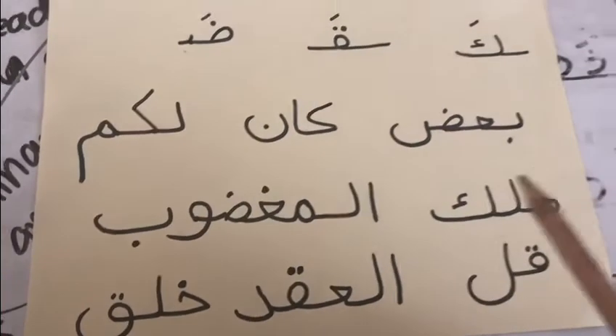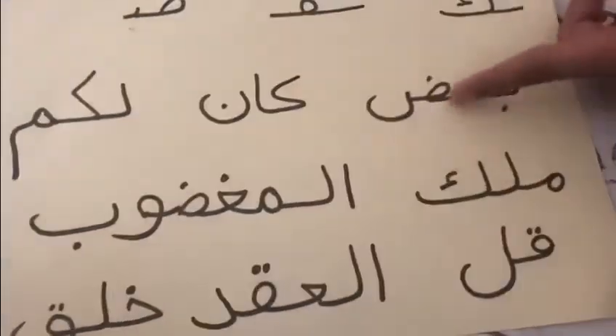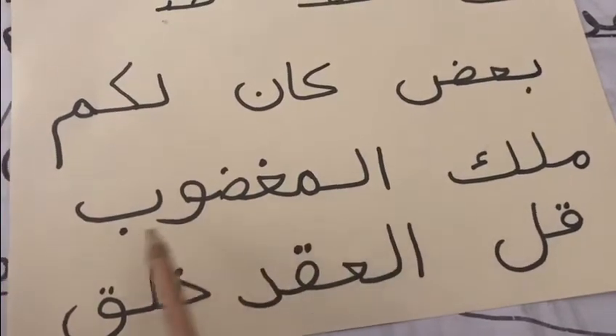Come on, you can do it! Ready? Bismillah. Where is Da? It's over here. Okay, how many letters can you see in this word? One, two, and three. Good, excellent! Can you find Da here in this word?